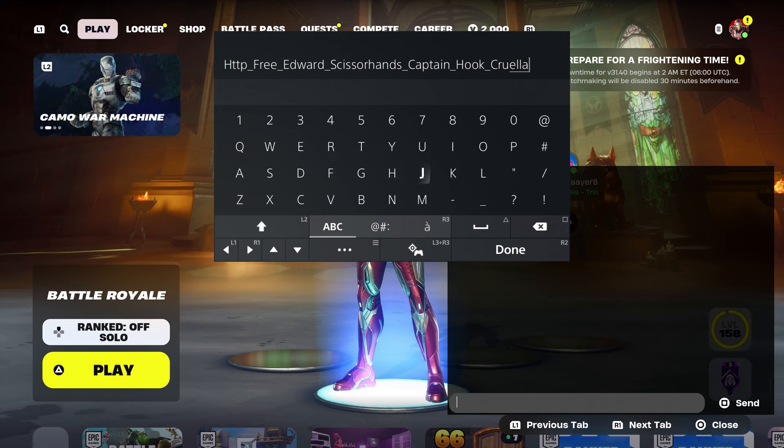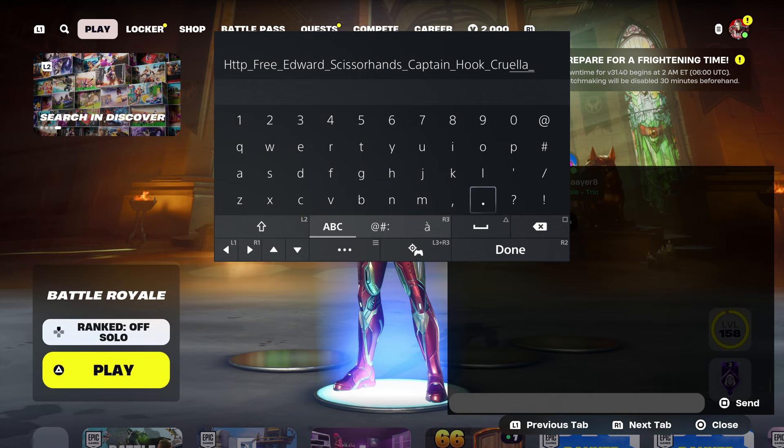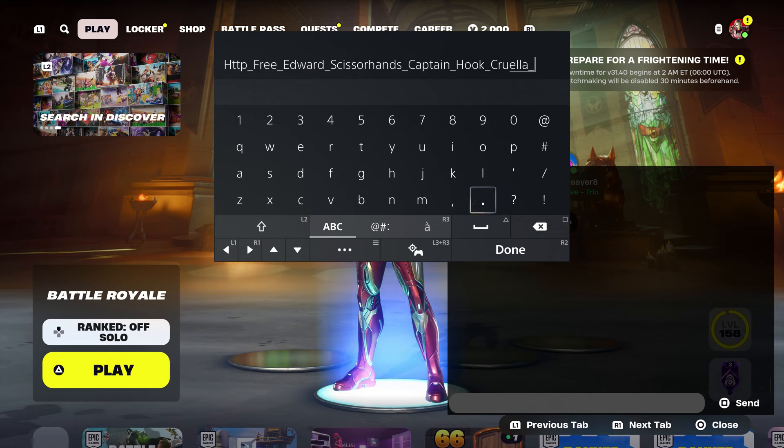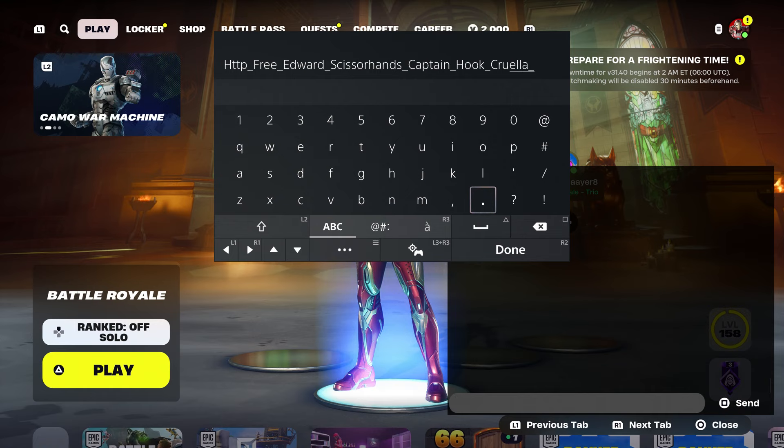The next thing you're going to do is put underscore. So we have one, two. Remember guys, we have multiple skins that you guys are going to put. Make sure that you do it correctly because you don't want it to be gone — nothing like that. I want to make sure that you guys enter it correctly.